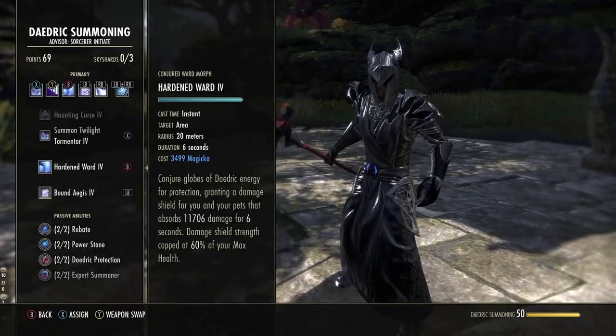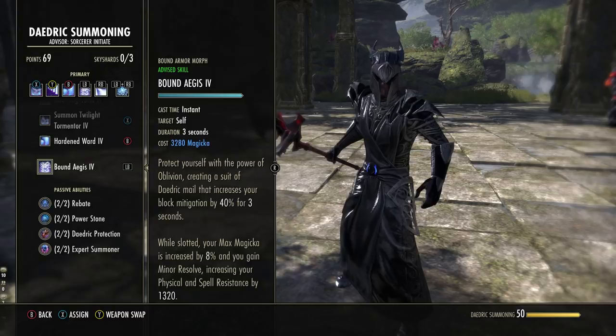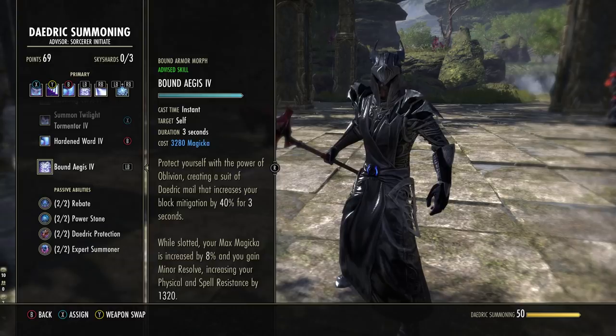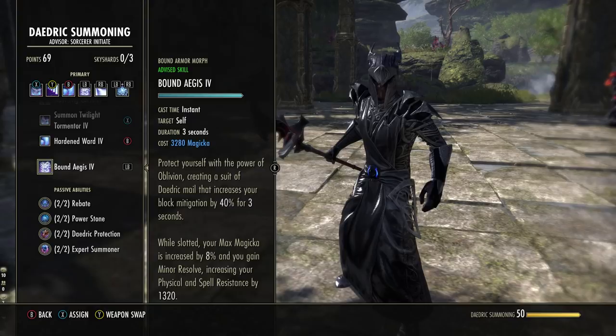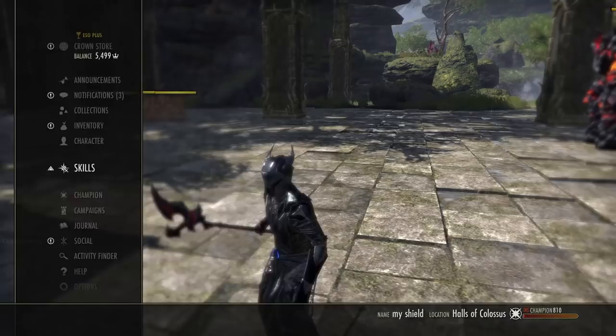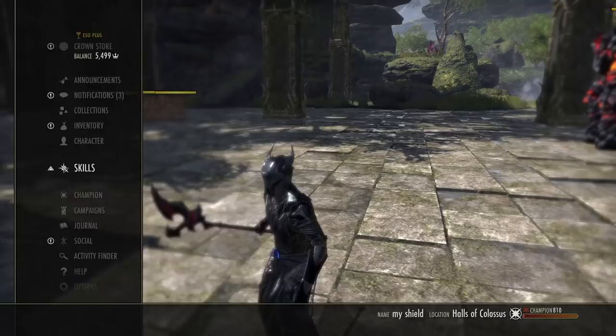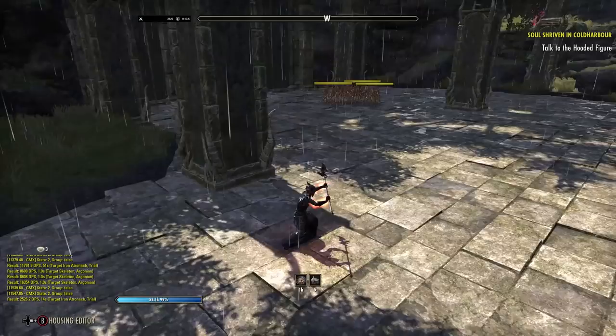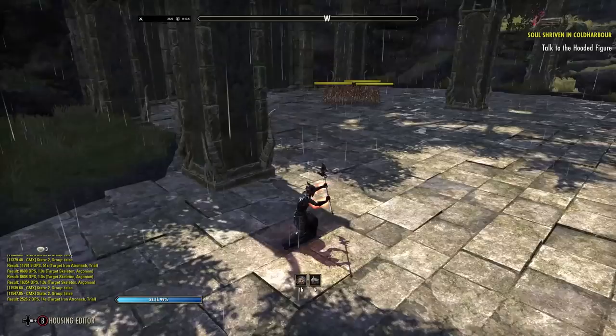Next up is Bound Aegis, also in the Daedric Summoning skill line. Fifth ability you unlock; starts off as Bound Armor — morph it to Bound Aegis. While slotted, this gives you an 8% maximum magicka increase and Minor Resolve, giving you 1,320 physical and spell resistance. If you activate it, you get a 40% block mitigation bonus while blocking — so if a big hit is coming in and you have enough magicka, activate this while blocking to take a lot less damage. But if you don't activate it, you still get the passives. Many people think you have to activate it to get your max magicka — you do not. It stays with you anyway.